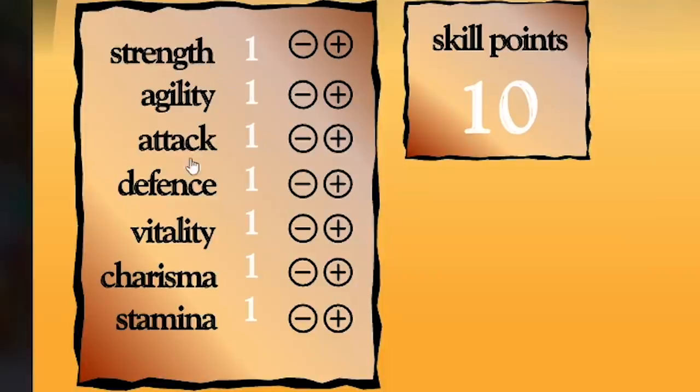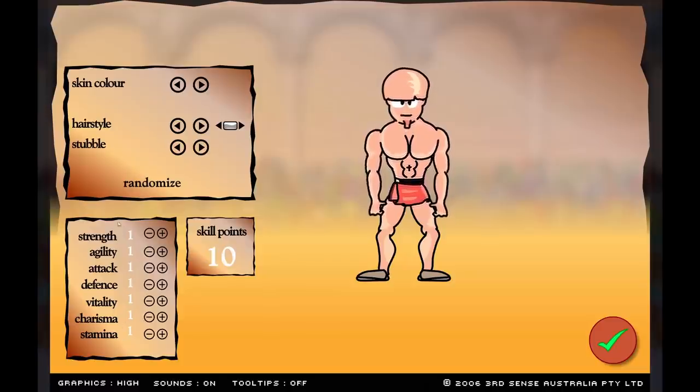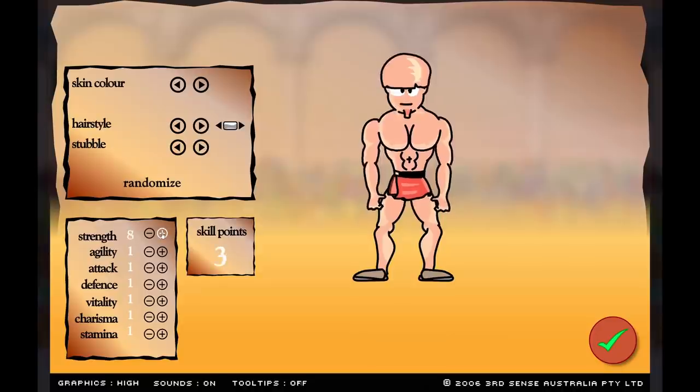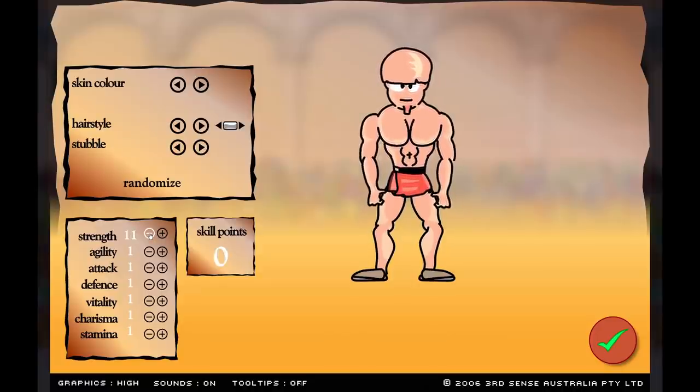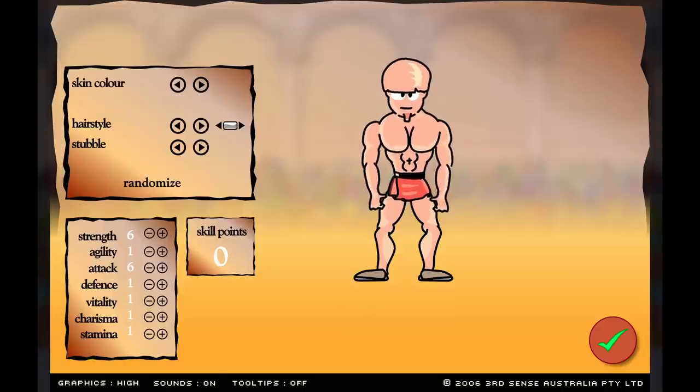Now we can split up our score points - we have 10 to play with. At the start I might split them up, but because this game is actually pretty hard I probably won't get too far. But if we restart I might try maxing out just one, like maybe charisma. We'll do strength, which as you can see actually increases our size, which is pretty awesome. And I'll also do attack as well, so now we're pretty big and we can land a punch or two.